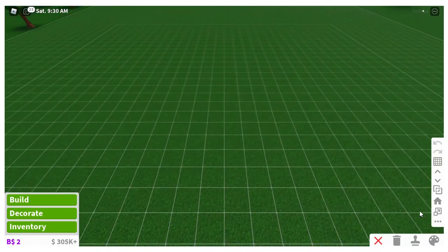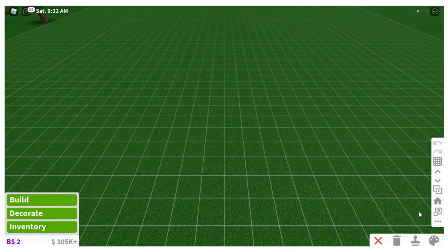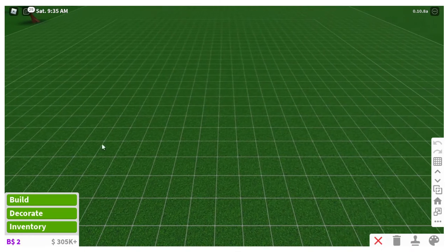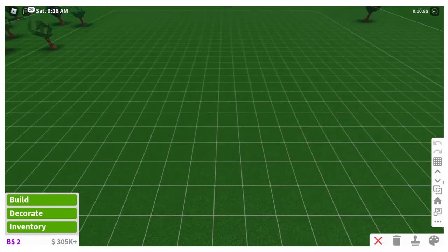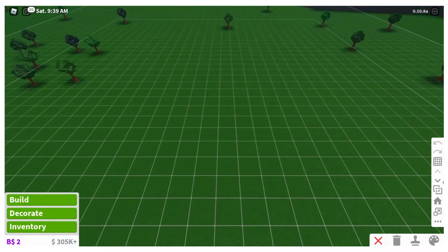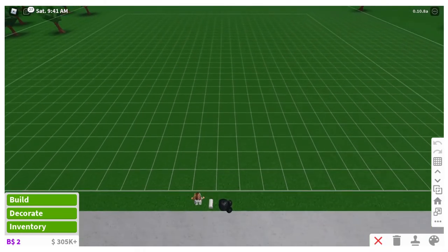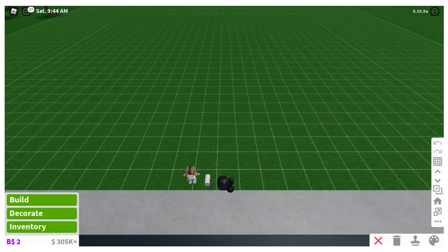Now you should have a grid like this. Depending on if you've bought any game passes, you can go down to the basement, or you'll probably start off just on this level. You do need a game pass to go up, but when you do get it you're allowed to build up to five floors. We're going to start on the very first floor.